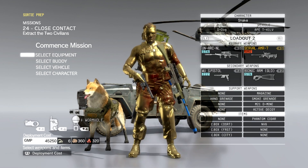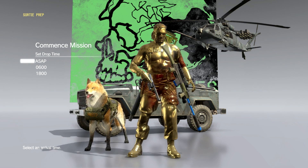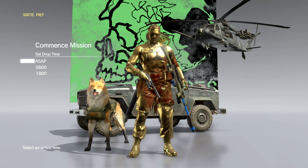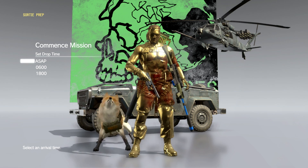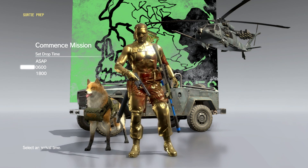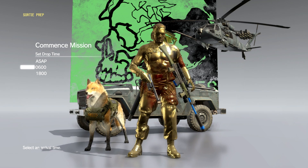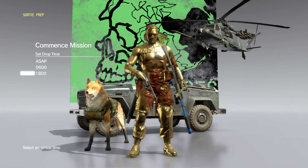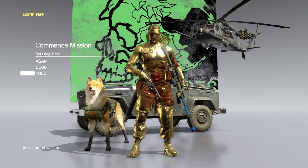Once you have your equipment, buddy, and vehicle set up, you go to commence mission. You're then given three choices in most missions: ASAP, 0600, or 1800. ASAP refers to deploying at the current time — in this case 2000 hours. For 0600, that's sunrise and daybreak, so you'd be deployed as soon as the sun comes up and would generally be doing the mission during the day.